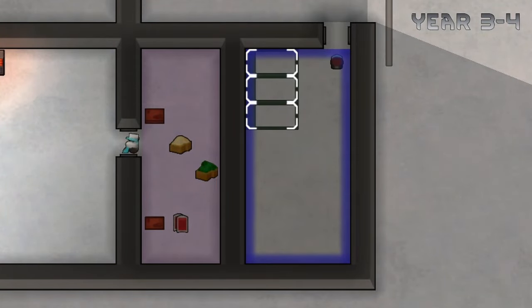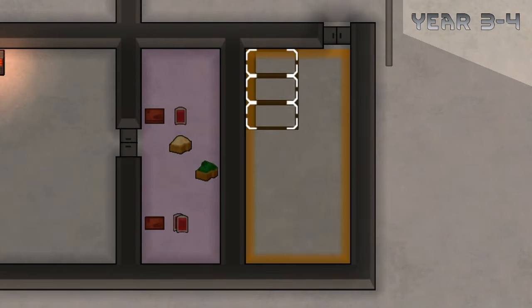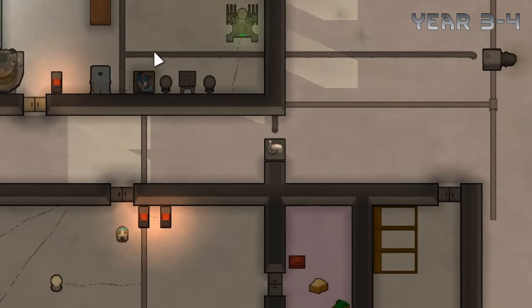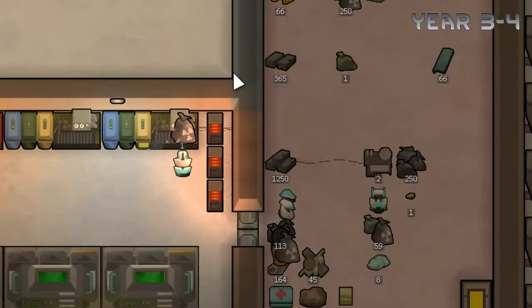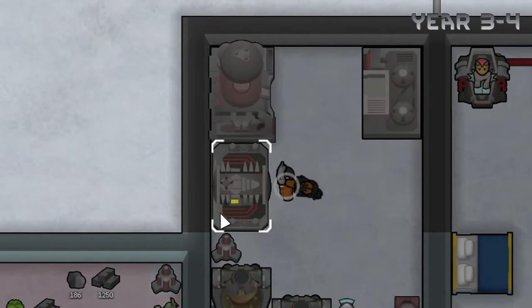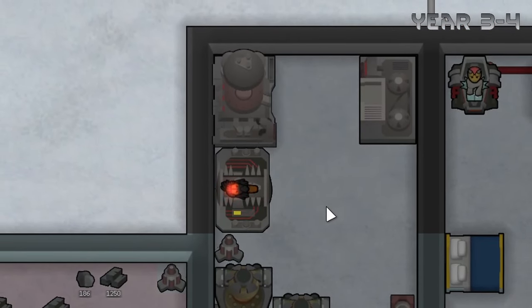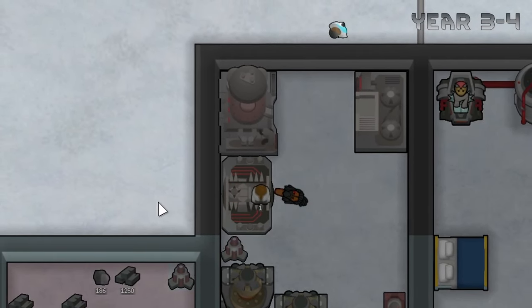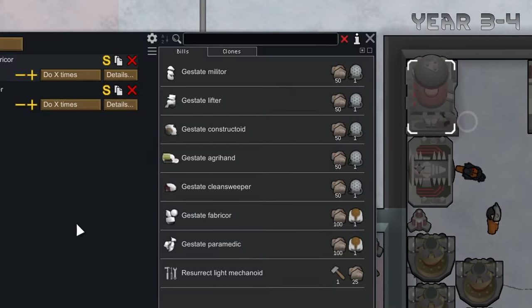While we do have the hydroponics basin working, we don't really have prisons. So we're going to set this place for prisoners — prisoners whose brains will get ripped apart by a subcore scanner, like poor old Moritz here. But don't worry, those subcores will become fabric cores. Good night Moritz, and hello fabric core.